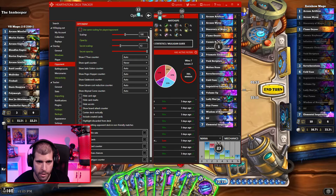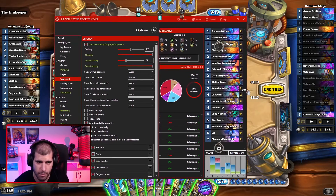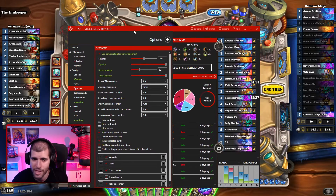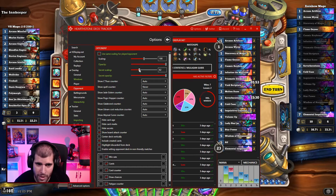Moving down to the opponent tab, we also have plenty of the same stuff but for the opponent side. Again we have scaling to change the size, and opacity to make it transparent. Here we also have secret scaling — surprisingly enough all of the AIs are not running any secrets. With secret scaling you can actually reduce the size, because if it's the same size it clips into the board space, so reducing the secret scaling definitely does help.